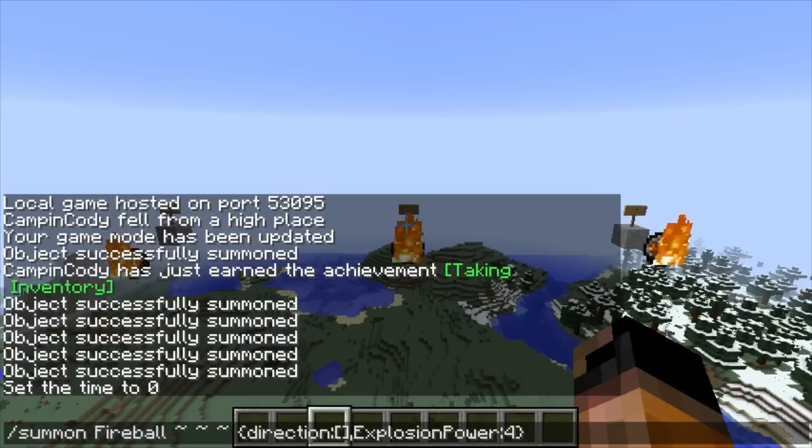The only thing you want to change is the last number, where it says explosion power. One is just a normal ghast explosion — the same as a normal ghast fireball. Four is the power of TNT, and from there it can be as powerful as you want: 40, 400, 400,000 — literally as powerful as you want.